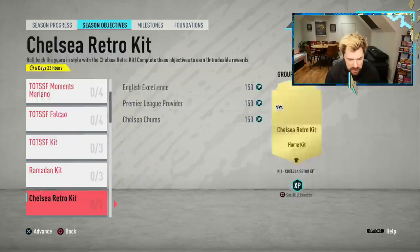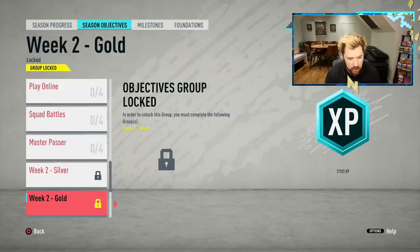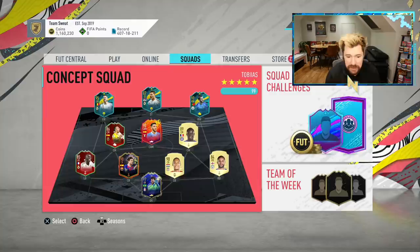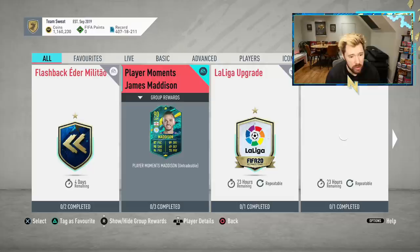Maybe we get a little kit - yeah, that's a Chelsea retro kit for this account. Maybe we get a little something here or there for season objectives today, but with the new Team of the Season tomorrow, I don't anticipate anything here. So we're going to be looking at those new upgrade packs that should be coming in, and perhaps a player SBC.